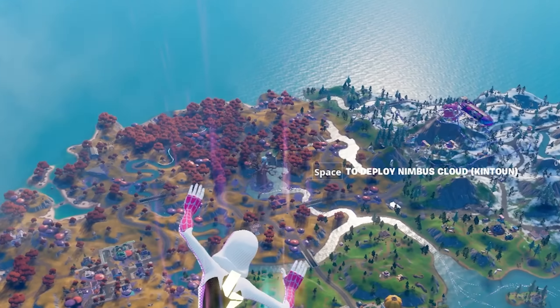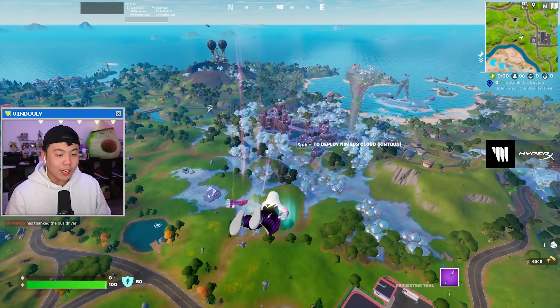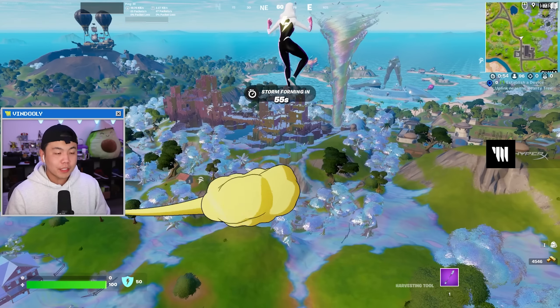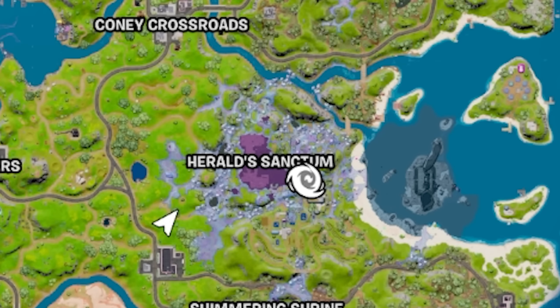This is the new Fortnite map. As you can see on that side over there, the reality tree is dead. That's not important right now. What's more important is this Chrome side of the map, and it's particularly this spot here, Herald's Sanctum.